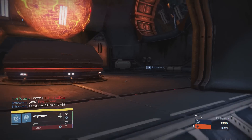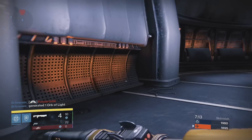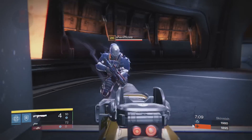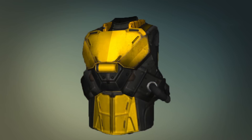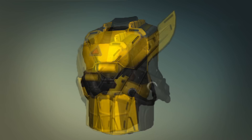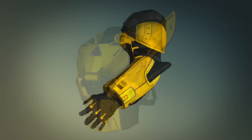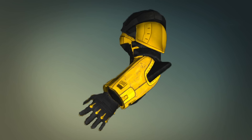Moving on, we have the chest pieces. The upgrades are unknown for all the armor pieces in this video. The first chest piece is called the Plate of the Exile, and the next is called the Watcher's Plate. The next group of items are the Gauntlets — the first pair are called Gauntlets of the Exile, and also up for grabs are the Watcher's Gauntlets.